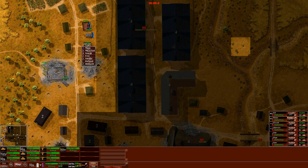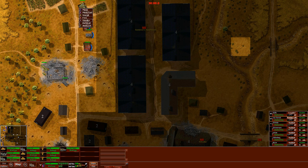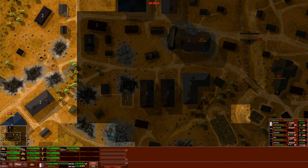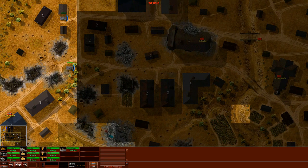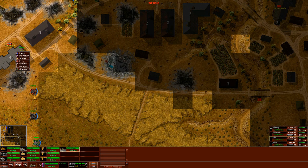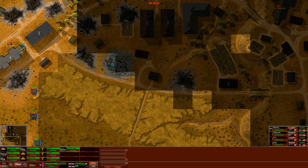We'll put 2nd Light Infantry in here on the flank as well, and then 1st Light Infantry on the top, as we will hopefully rush across and see what we can do at some point. Maybe put the Panzer IV F2 here as well - try to work together, since two guns are better than one. We'll put the machine gun team in the four-story building so they have good reach on pretty much the entire map. Let's start.